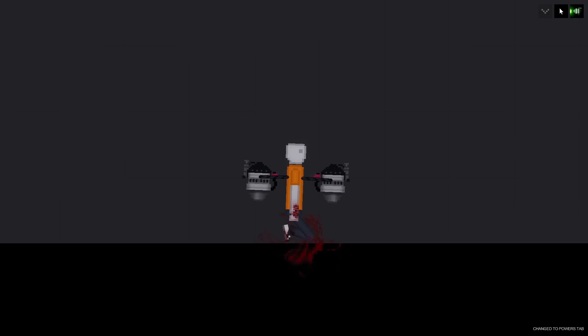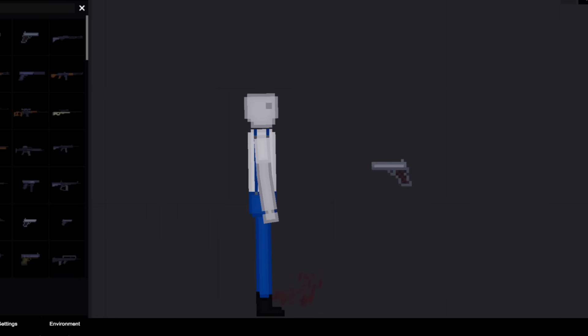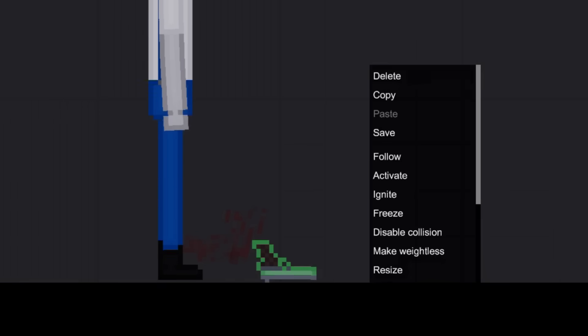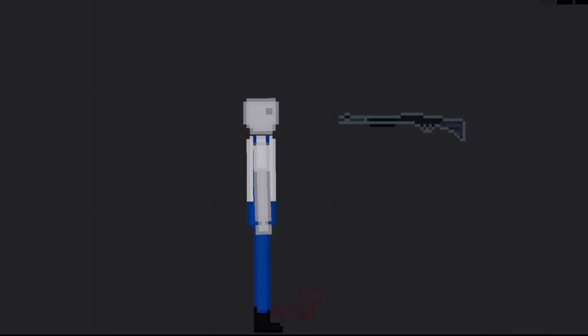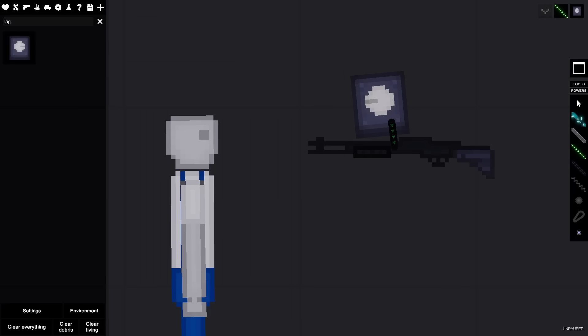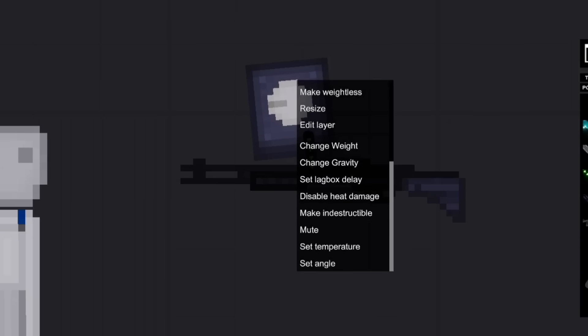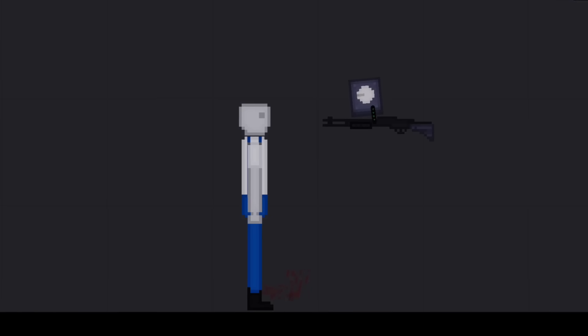Scenario two: a gun pointed at the AI's head on a 10-second timer — after 10 seconds it shoots and kills the AI. The very logical thing to do is just delete the clock or delete the gun. However this could confuse the AI and we could lose a few lives here.